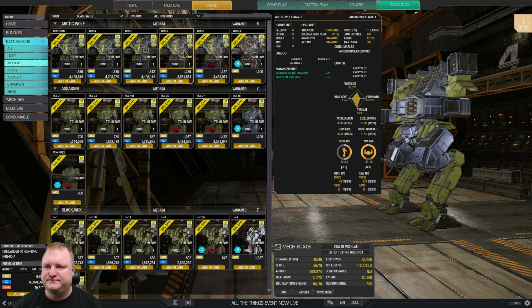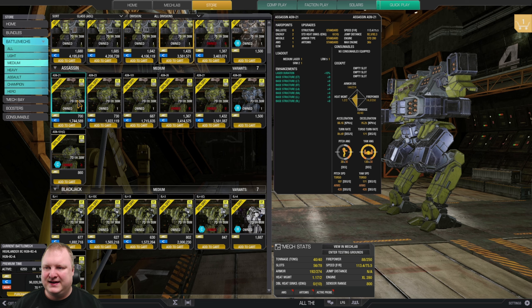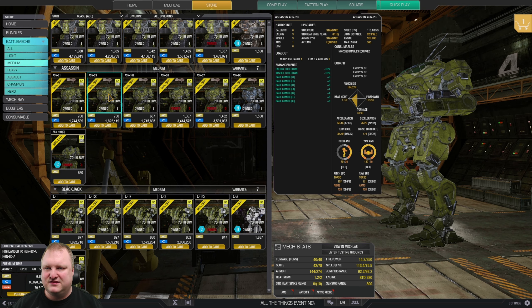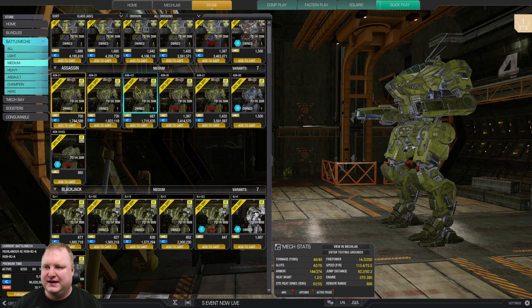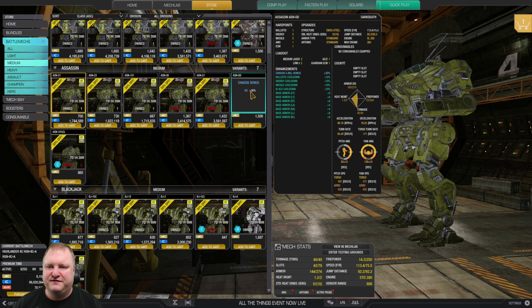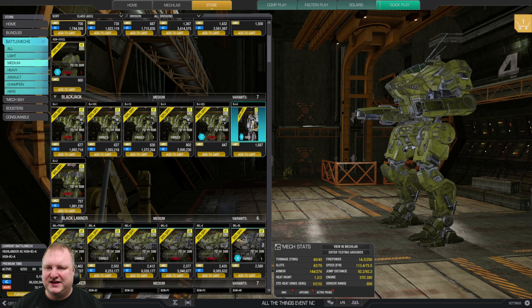Assassin territory: the Assassin 21 is definitely a very good mech. The Dark Death is a connoisseur's item but really weird to make work, so I wouldn't recommend that. If you get an Assassin, start with the 21 and use it as a brawler, or have a look at the 101 for mixed energy and missile weapons.